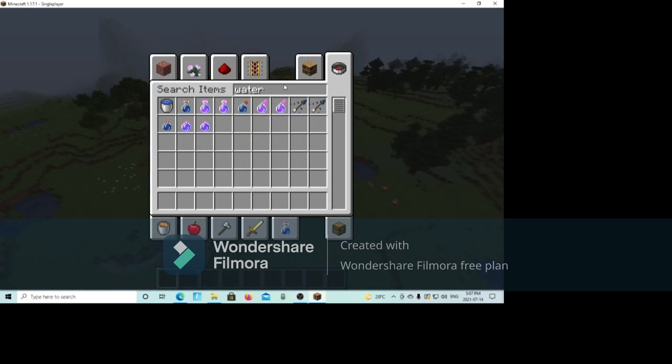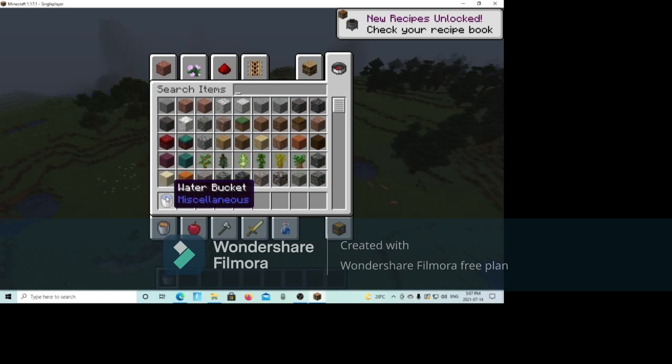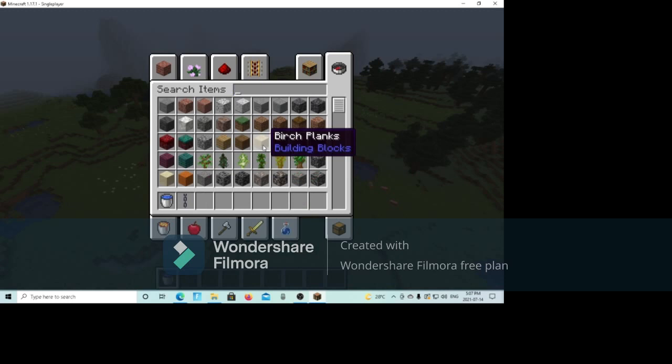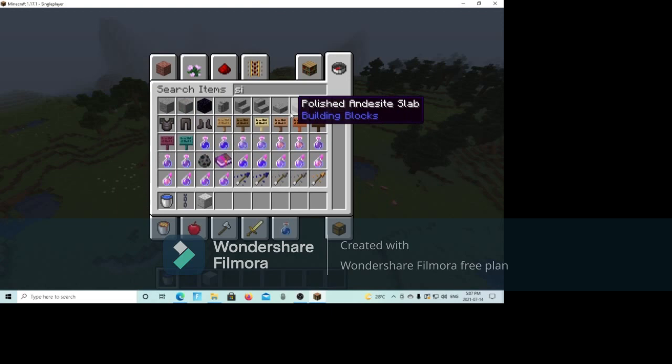So first off, what you'll need is some water, some chains — I spelled chain completely wrong — you'll need any sort of block, it doesn't matter, it could be stone, it could be a grass block. You'll need some polished blackstone — I think that's how you pronounce it — and you'll need a sign, and the most important part...